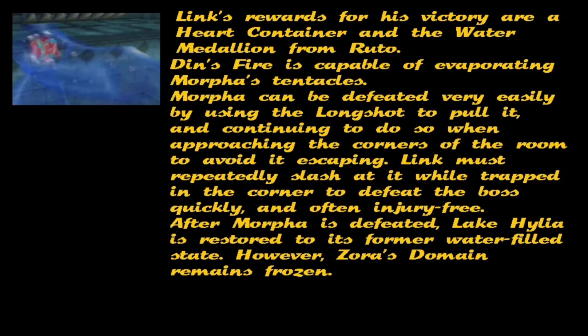Din's Fire is capable of evaporating Morpher's tentacles. Morpher can be defeated very easily by using the longshot to pull it and continuing to do so when approaching the corners of the room to avoid it escaping. Link must repeatedly slash at it while trapped in the corner to defeat the boss quickly and often injury free.